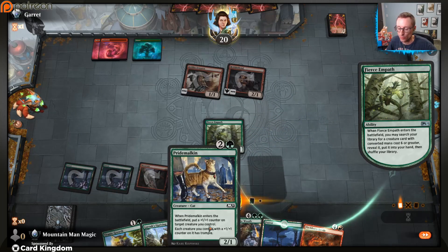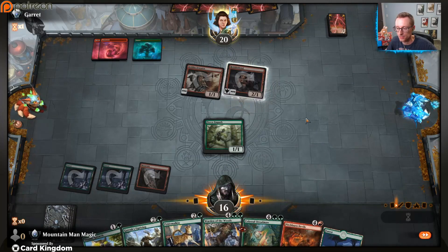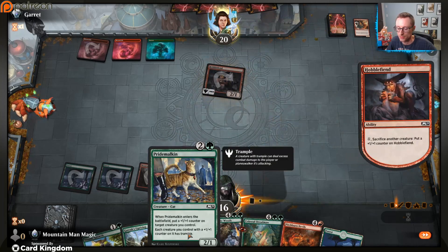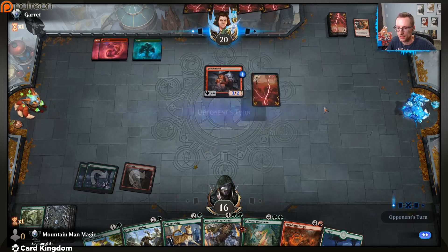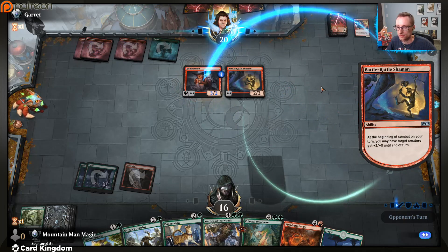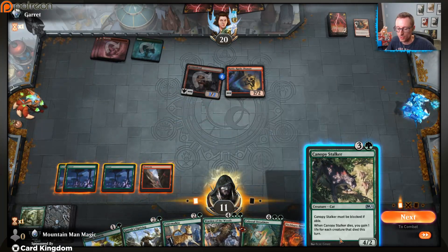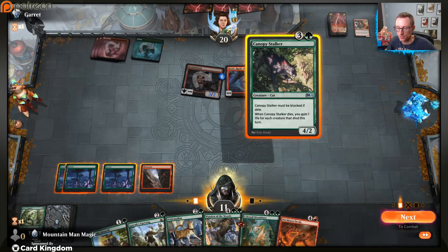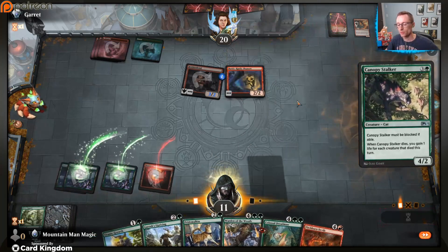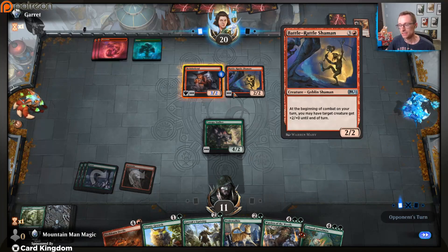Good usage of the Hobble Fiend though. Battle Rattle Shaman - we are just really needing to stabilize. We don't have a great four-drop. It's not the worst four-drop in the world. Unfortunately it dies to shock, but it will at least be able to block whatever. And then of course we're going to draw a land next turn, play Pitch Burn Devils, and then we will have stabilized. At least that's the theory. Oh my gosh - Rata. Rata, how could you. Just unbelievable - when you run into the ideal draw.